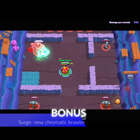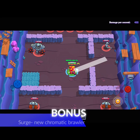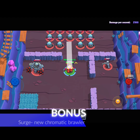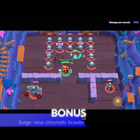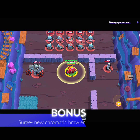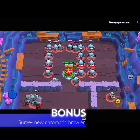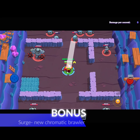Right now Surge isn't really overpowered — he's just a normal, somewhat slow character like 8-Bit. The best thing about him is his split attack. But the real highlight is his super: it does 1000 damage, which is a lot better than the last chromatic brawler. After his first super, his speed increases, giving him a much better output.